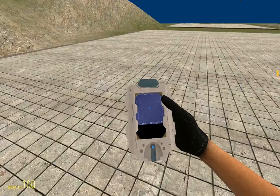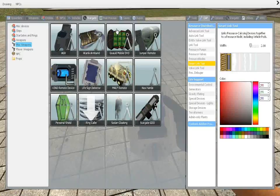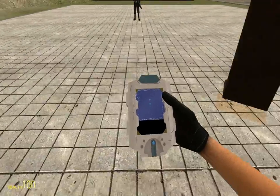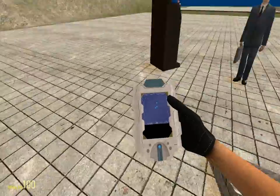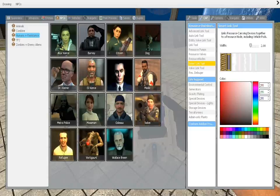Life Signs Detector — this is pretty cool too. If you just look at it, it shows you a blue dot in the center — that is you. If I spawn, for example, him, now there's another life sign. Spawn more people and there are other life signs. It's just exactly what it says on the tin — a life signs detector.